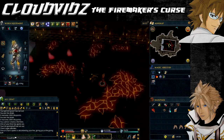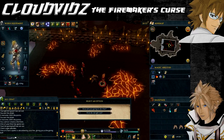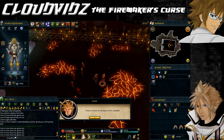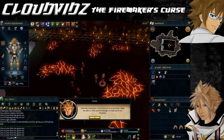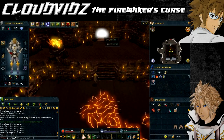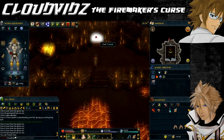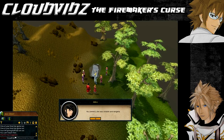Once Char has been defeated she will lament her defeat, and the fire makers who somehow became free will join you. You can speak to Char again to gain some final information about Char and Zaros. Speaking to Char after this gains no more information, and then you can exit through the nearby tunnel. This will bring you and the fire makers to the surface at a cave entrance to the north of the one used to start the quest. Speak to any of the fire makers to end the quest and get the rewards.